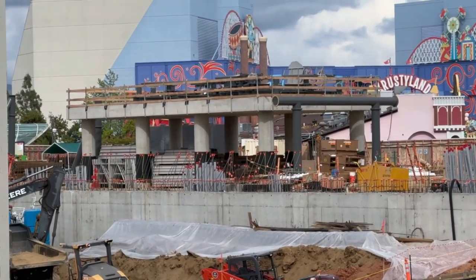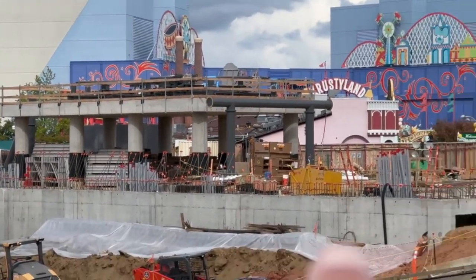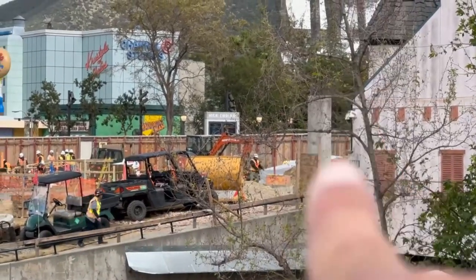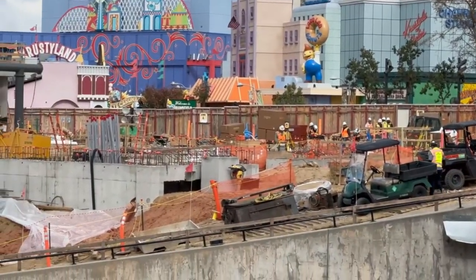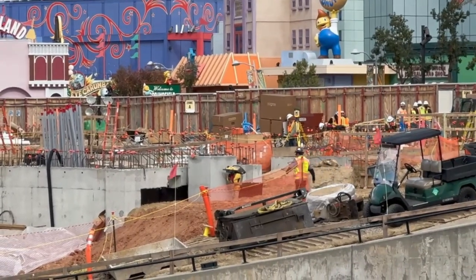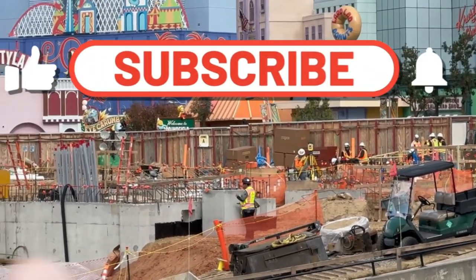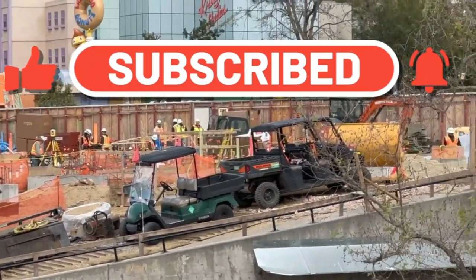Starting here at Fast and Furious — no new track pieces or support pieces, but lots and lots of rebar and other supports going up. There's one right there, that big column. Other columns are going up and there's a team meeting going on, so again tons of rebar in this particular station area where the final brake run will be. Here's even a support column coming in right here.